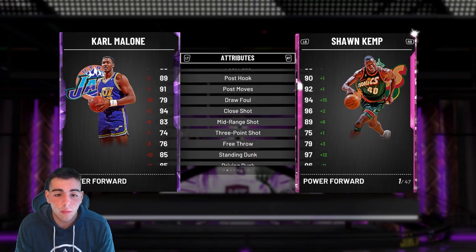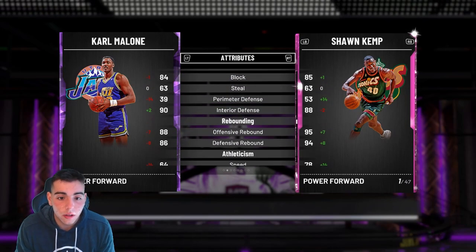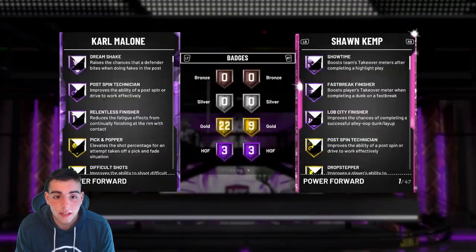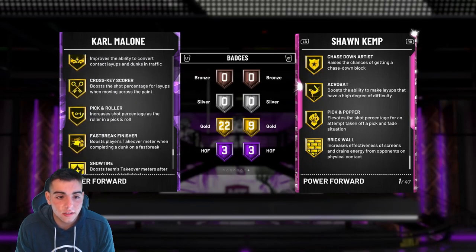What's his post fade, post hook? The Mailman — he can even shoot threes somewhat, he can dunk too. This card is stacked as well. Let's go over the badges — this card's a diamond, it's a hidden diamond, it's in disguise.